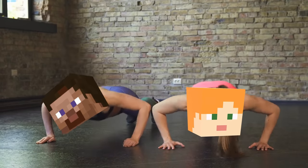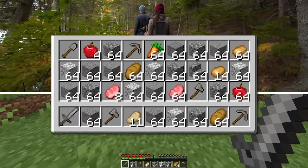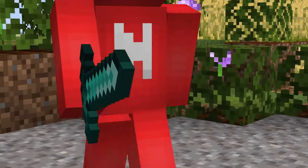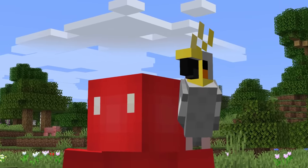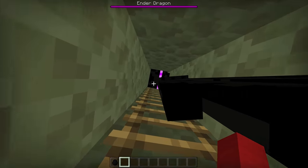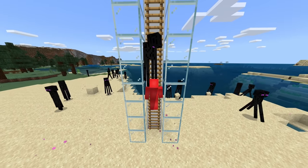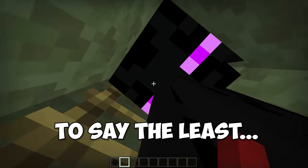Number ten: clearly Steve and Alex are pretty strong — how else would they carry around mass amounts of stone and food? But while we're used to holding blocks and items, what if we tried to carry a mob instead? Not a parrot on your shoulder, but something like this. Because of the way hitbox collisions work in Bedrock, we're able to carry mobs like Endermen up and down ladders like so — which looks uncomfortable for both of us, to say the least.